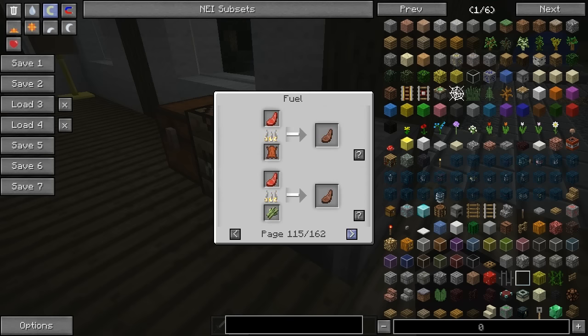We have saddles, boats, books, paper, sugar canes, leather, beds. Do you have maps as well? Why would you want to burn your map? We have all forms of seeds, rotten flesh, and a really weird one - a blaze rod. I don't know why you'd use your blaze rod as fuel.